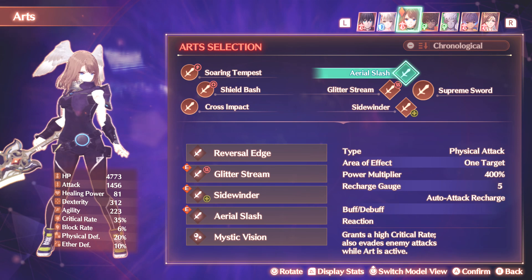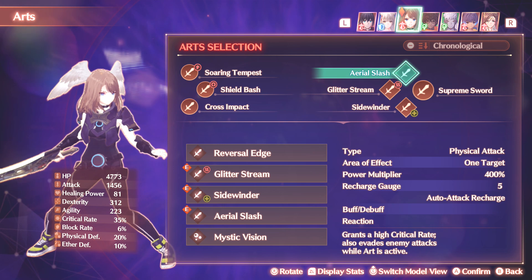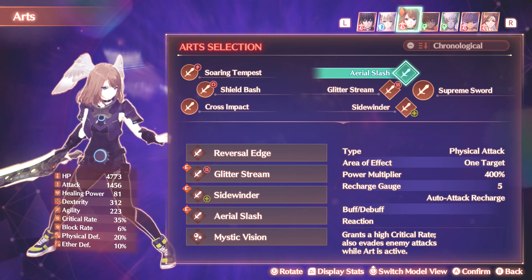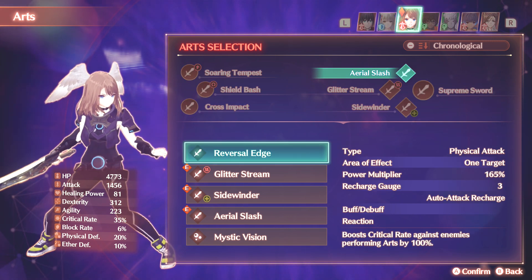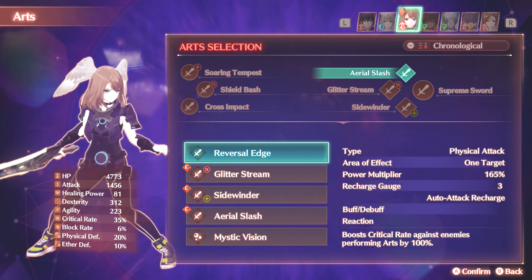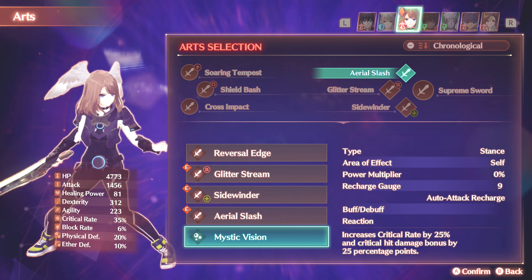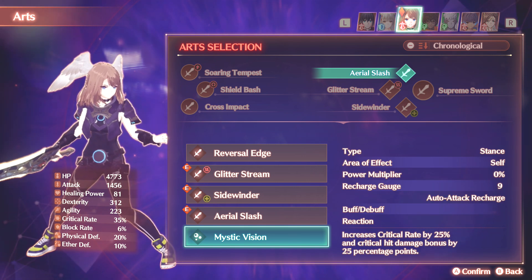Going over to the arts, this is fairly straightforward. Aerial Slash is good because it gives you Evade. You won't be relying on it too much, but it is fun — more of a fun skill than a vital skill. There isn't really that much in the way of alternatives. Reversal Edge gives you critical rate against enemies performing arts, which is nice, but you won't be thinking about that too much. It's better to focus on survivability, which you get from the evasion frames. And Mystic Vision is a buff, but I'd rather just have everything as a tech, because regardless, you're going to be getting a lot of critical rate and damage from everything else the Incursor has to offer.